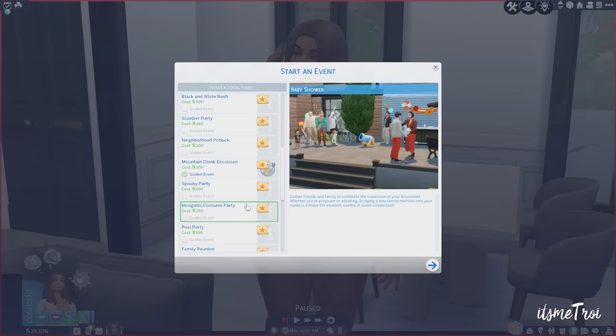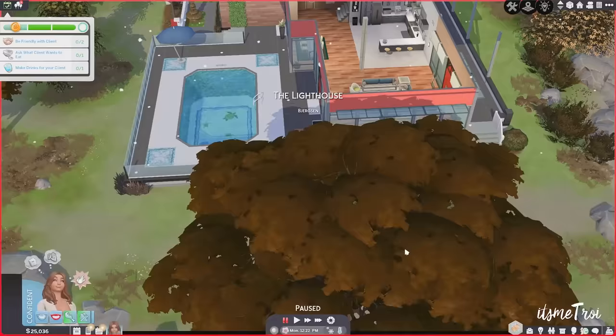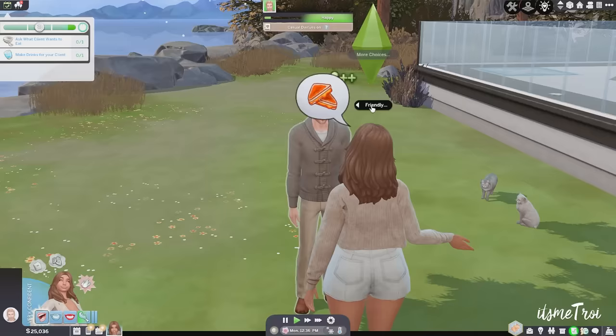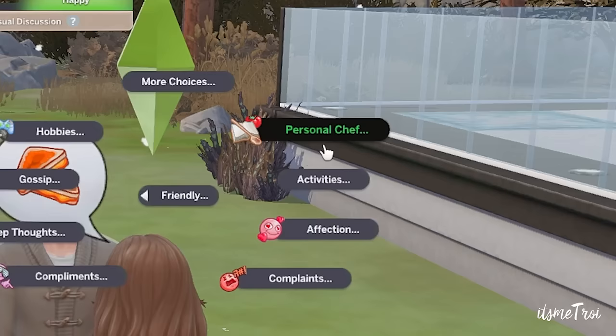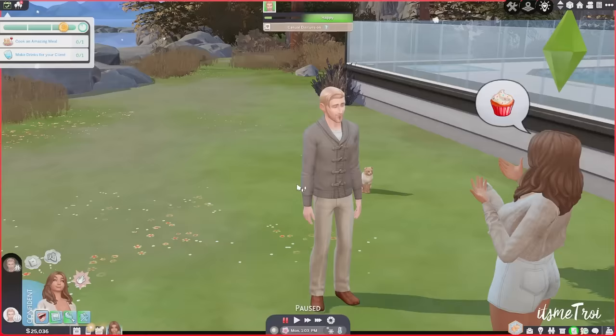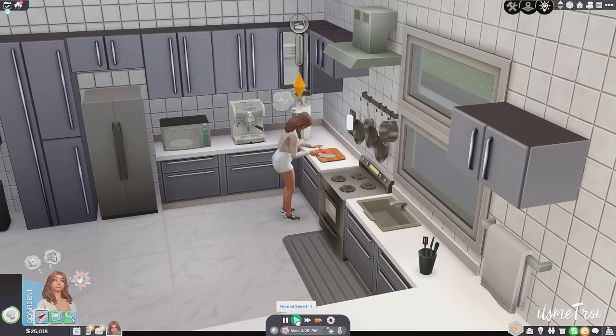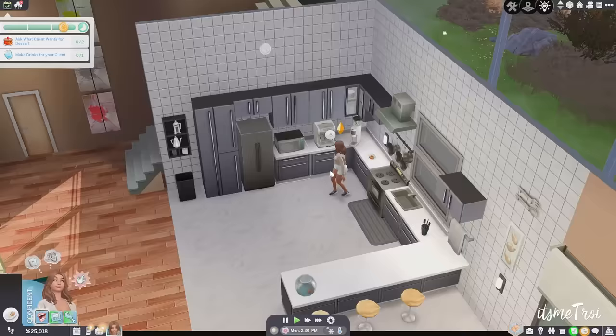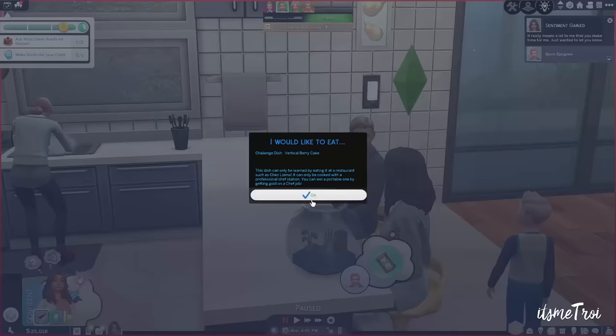Next is the Personal Chef mod, which gives you a whole new active career in The Sims 4. Your sim can cook and visit other people, cook for them — you can hire as a personal chef or use the event scheduler. Befriend your client, ask what they want to eat, make them drinks. Clients can tell you specifically what they want or just say wing it. You can also use the calendar to schedule which days you're chefing for whom.